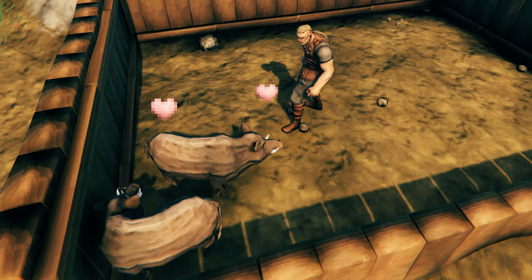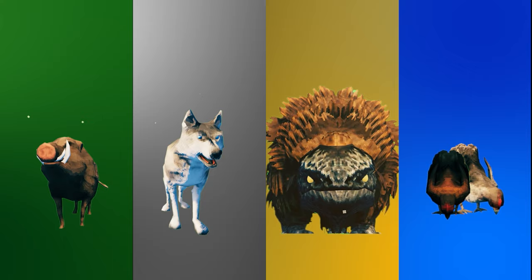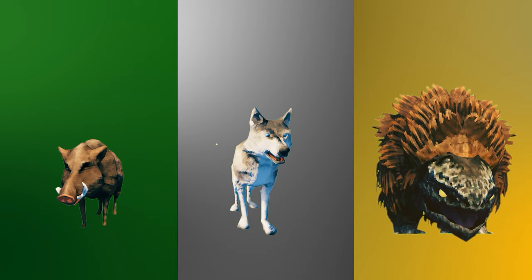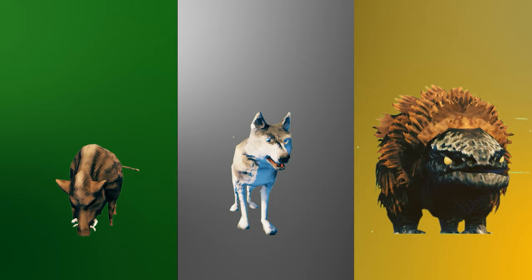As of the making of this video there are currently 4 creatures you can domesticate and breed. But only 3 of those creatures you actively have to find and tame. Boars, wolves and lox are found in the wild and need to be tamed, while chickens are hatched from eggs which automatically makes them tamed. So let us focus on the first 3 and I will explain how to get chickens after that.